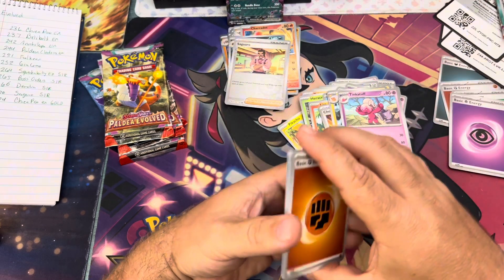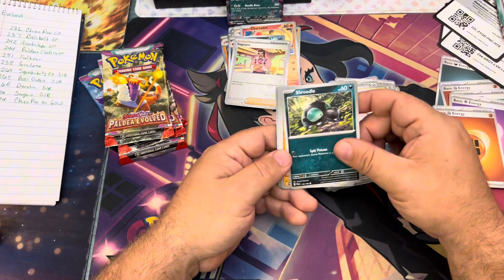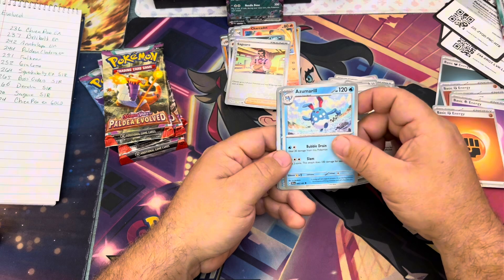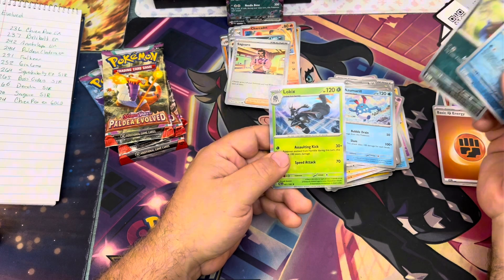I haven't really looked at the prices of these cards in a while because we don't open this set too much. Stoutland, Farilinks, Kilowattrel, Zumerill, Helioptile, and a Lowkicks.